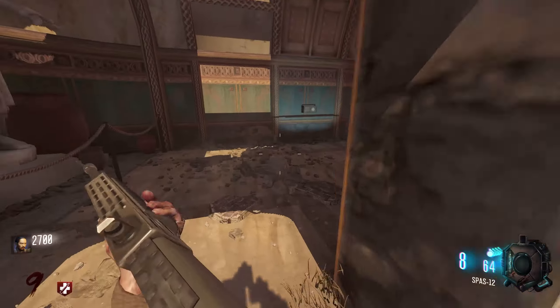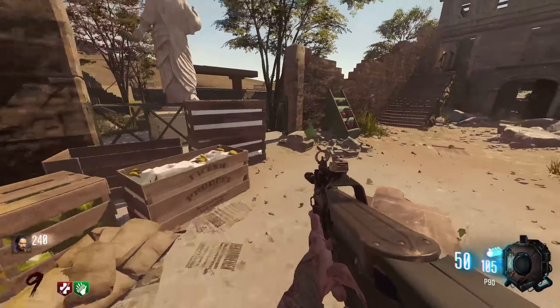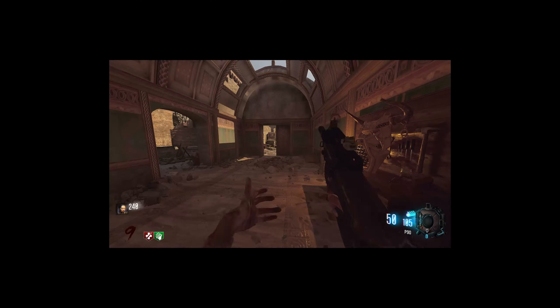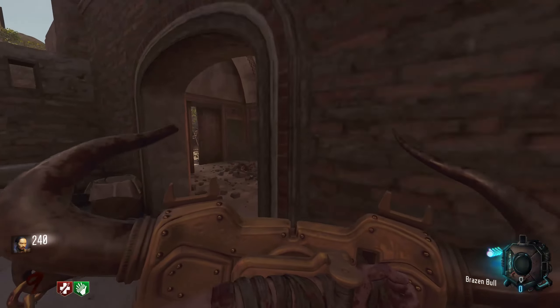I need one more shield part. I just think the goal of this map is just get perks and pack-a-punch. Here's another shovel — I would just place them all around the map. Found the last shield part! This has gotta be the Nine shield unless it's a totally different thing. Maybe it isn't the Nine shield, but it's similar — it's like something that would be in Black Ops 4.